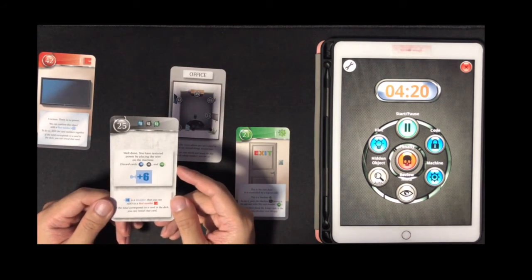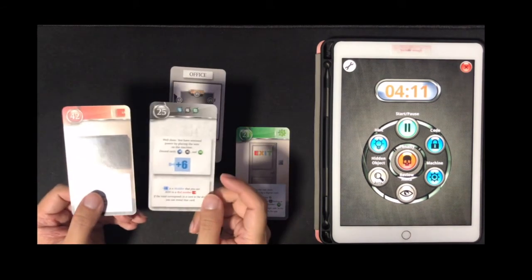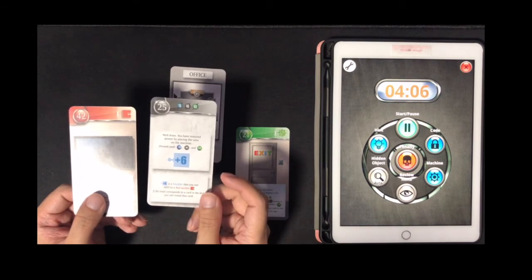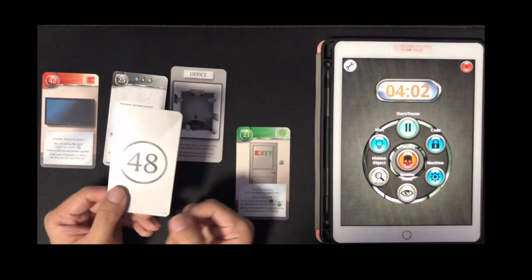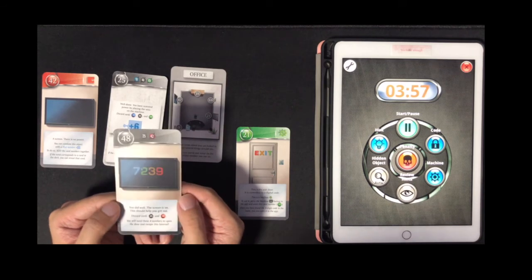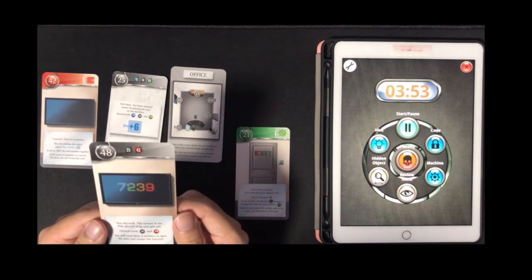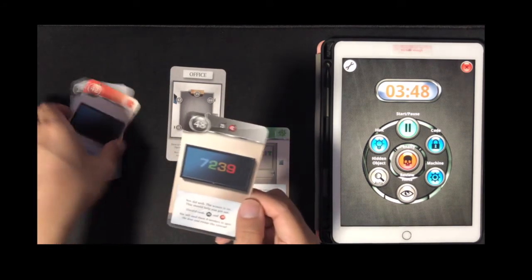Card 25 is a modifier — plus 6 — that you can add to a red number. If the total corresponds to a card in the deck, you can view it. So let's do this combination: 42 plus 6 is 48, which is the last card in the scenario. It says: 'Well done, the screen is on!' Discard cards 25 and 42.